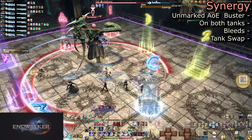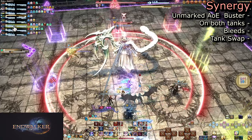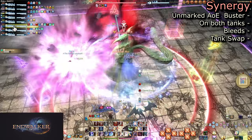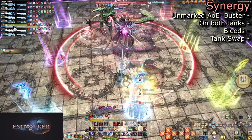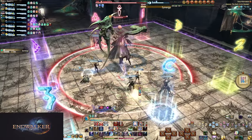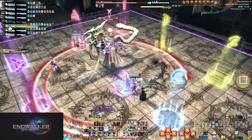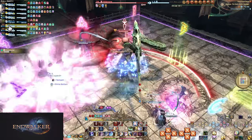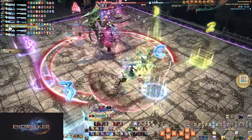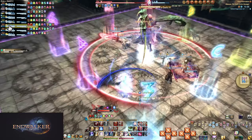She will then use Synergy, which is the same as in normal but now forces a tank swap. Both tanks will be hit with circular AoE busters that also leave bleeds to keep an eye on. From this point forward, tank busters will be either Synergy or Shellac Synergy — I will simply call them Synergy busters from this point on, but keep in mind it can be either. React as it comes.